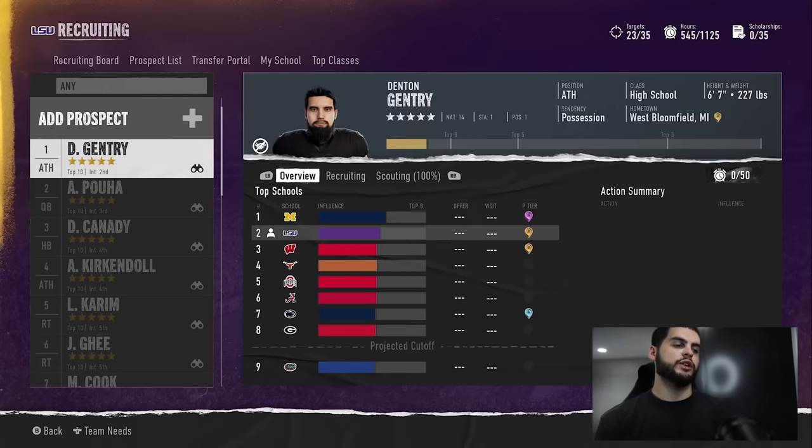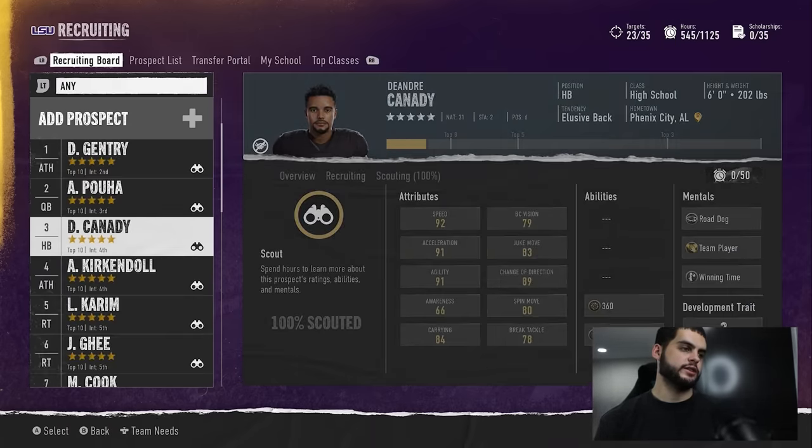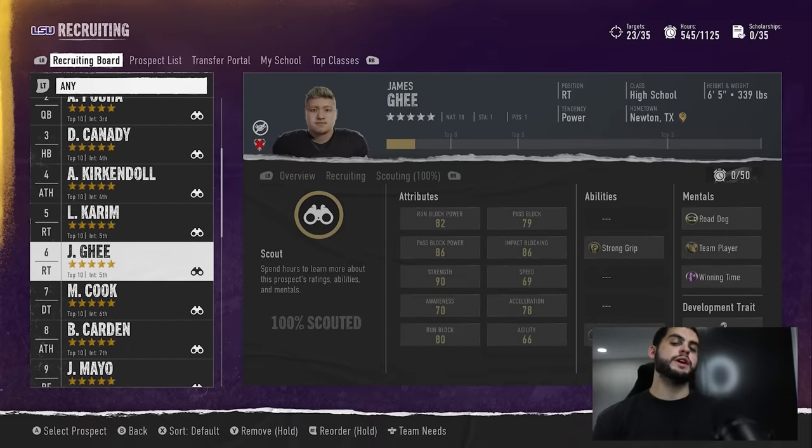Let's start by breaking some myths about red gems. When looking at a five-star red gem, a lot of people say things like: 'yeah, he may be a red gem, but that's fine — his stats are still really good,' or 'a five-star red gem is better than a four-star,' or 'it's just the right tackle, I don't really care — I'll take red gems across the line,' or 'their abilities are good.' Another common misconception is: 'a red gem five-star is really just a four-star, but I'd rather have the five-star.'